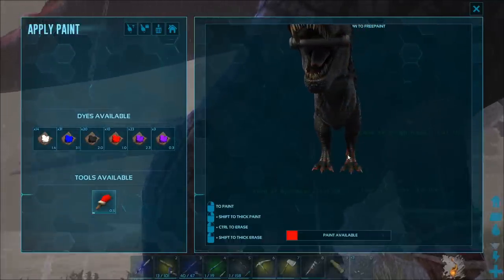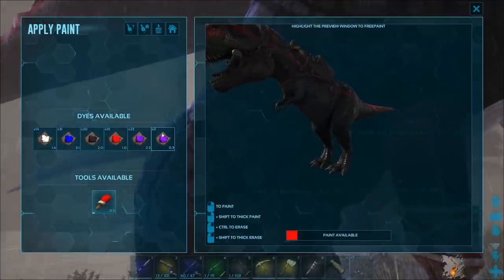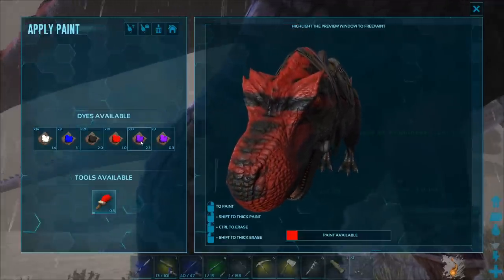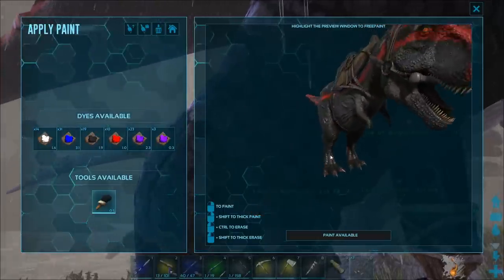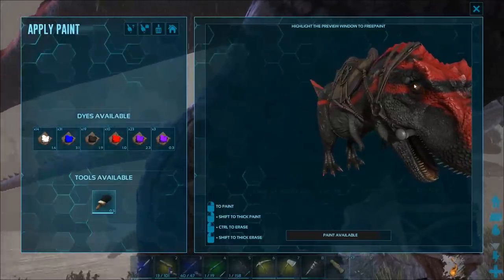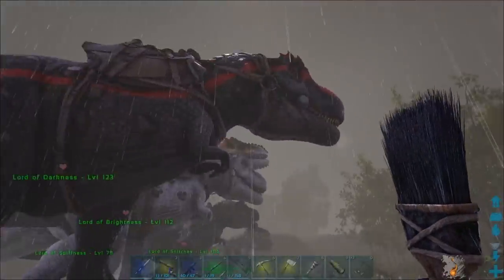Coloring your dinos is pretty epic. Pretty cool feature, in fact. Make your dinos look as what you want them to look. You just need to make the color. I actually don't know how, but I made brighter purple — these are different color tones. I'm gonna get rid of the eye paint. And I think that's pretty good. Lord of Darkness is ready for war!